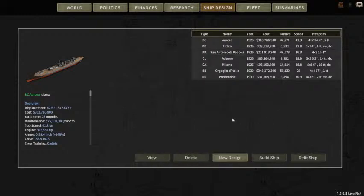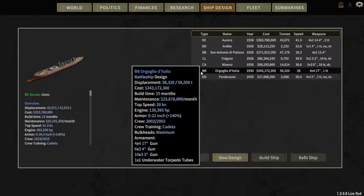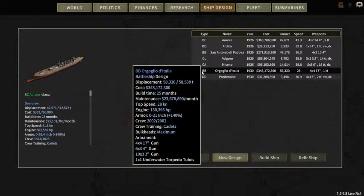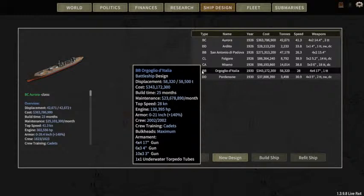So I built a new battleship — the name means 'Pride of Italy' — and it's at the maximum weight capacity. I put on 17-inch guns rather than 18-inch guns because I wanted to get the maximum number of barrels; I would have had to cut it down to three barrels per turret otherwise. Sorry for that noise — that was my dog dropping a bone.